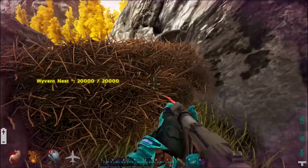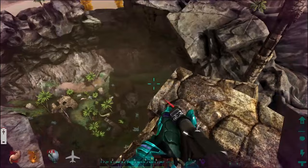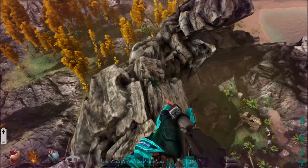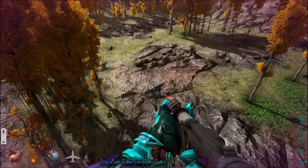Oh look, a nest! There could have been a wyvern here. There are always nests everywhere on this map honestly. We don't have spawn rates turned up or anything — the way it works in this mod is they'll fly around, and if they stop on the ground they will lay an egg like nine out of ten times. That's why we have so many eggs everywhere and I'm eating half of them.